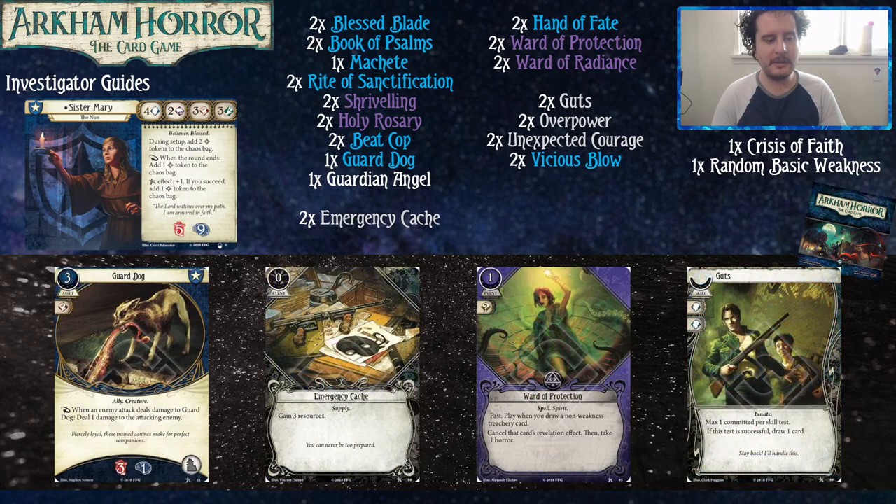Guard Dog can soak some damage for you, which is important because you only have five health. It's kind of like an extra Guardian Angel in this deck — you have soak for your health that has a benefit when damage is placed on it, which is dealing damage to the attacking enemy. Free damage at the cost of soak is pretty good. Emergency Cash just gets you three resources, nice and clean. Ward of Protection stops a bad card from doing bad things to you. And Guts — quietly one of the best colorless cards in the game.